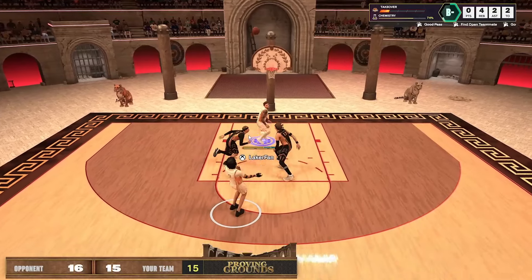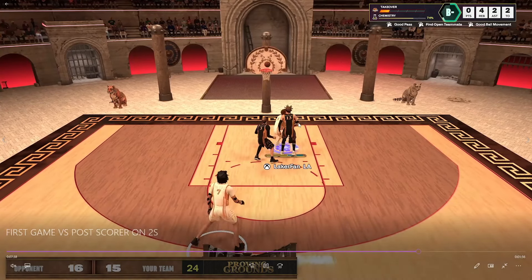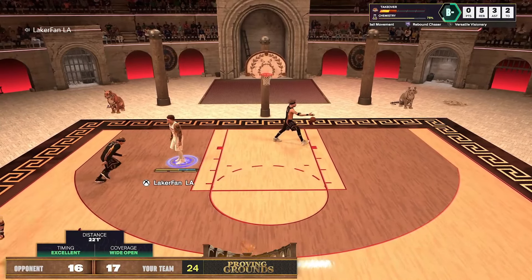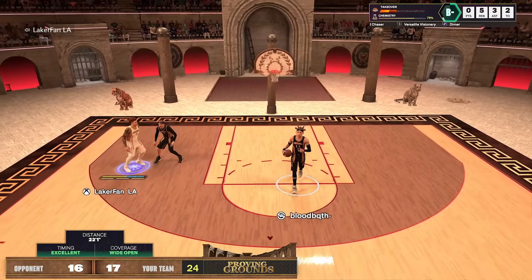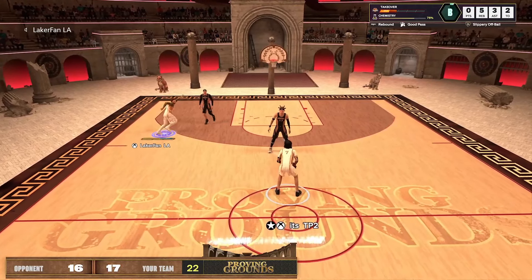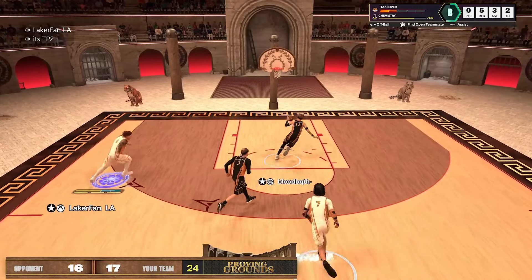The dribble pull-ups he's shooting right now aren't really activating the Dimer badge as much, but in cases where I hit him on a catch-and-shoot — right here — Hall of Fame Dimer makes a nice impact, you can see it pop up. And my Rebound Chaser combined with crashing the boards off his shots on the center means I'm getting good looks at the rebound a lot of the time.